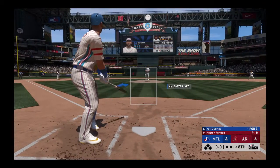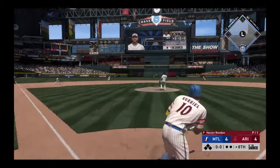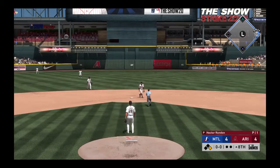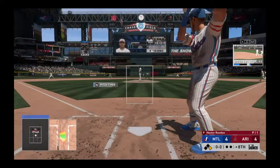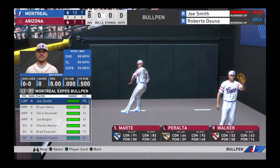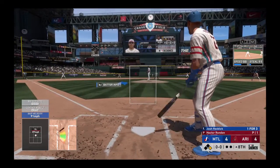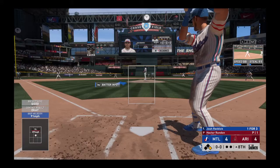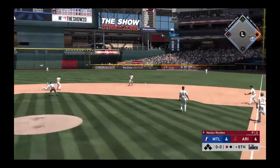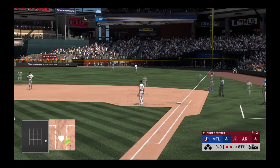Into the box Yuli Gurriel — he was a ground out victim last time up. Smoked on the ground up the middle and into center field for a base hit — so early trouble here to start the eighth inning. Now that is the right fielder Josh Reddick. Stepping in, hit down the line at first — on the first and you can forget about the go-ahead run being on base, he's erased on the double play.